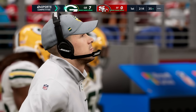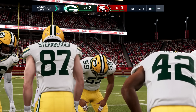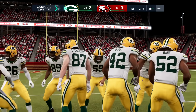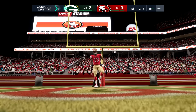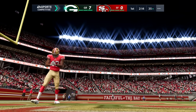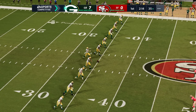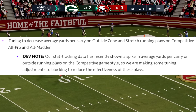Here's another significant one: they tuned to reduce inaccurate passes caused by pressure. I think this mainly has to do with the throw-out-of-a-sack mechanic — something we all wanted to see in the game when they talked about it initially, but it proved to cause really crazy, wild inaccurate passes. Pressure penalties this year have been worse than they've ever been, so that definitely needed a tune. Glad to hear that.